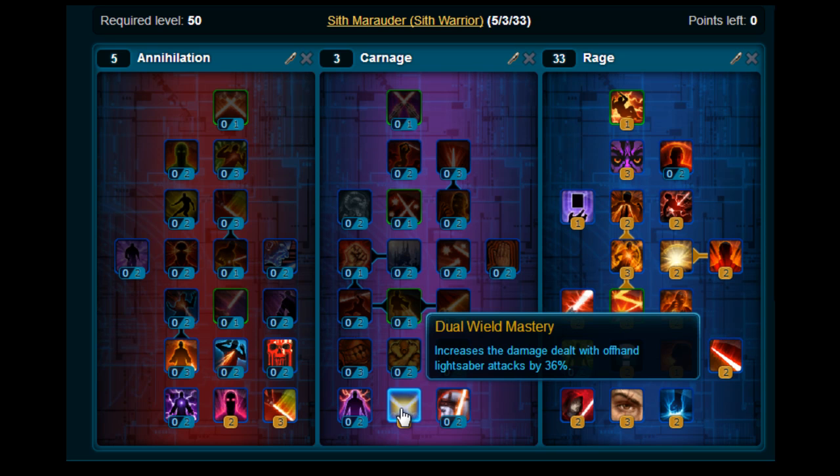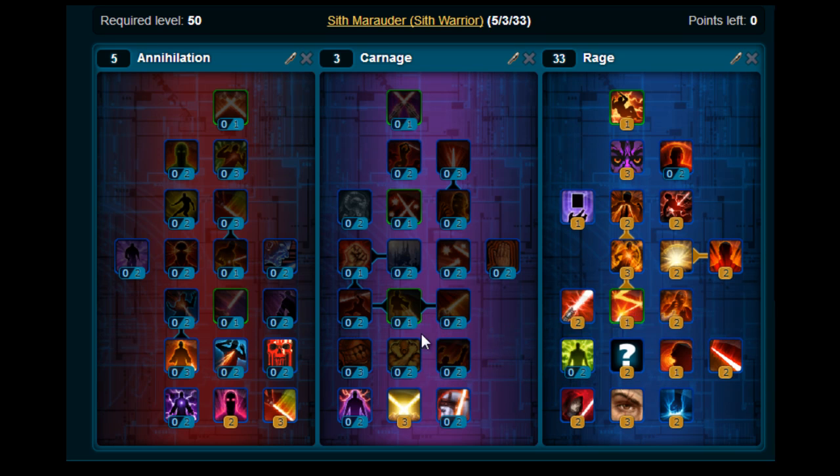For your survivability, you've got Cloak of Pain, Undying Rage, Force Camouflage, Unleash and Predation as well. So you've got quite a few skills there that you can use, some good rotations, and it's updated to work well with patch 1.4. Give that a go, let me know what you think and as always, I will keep them coming. Cheers guys!